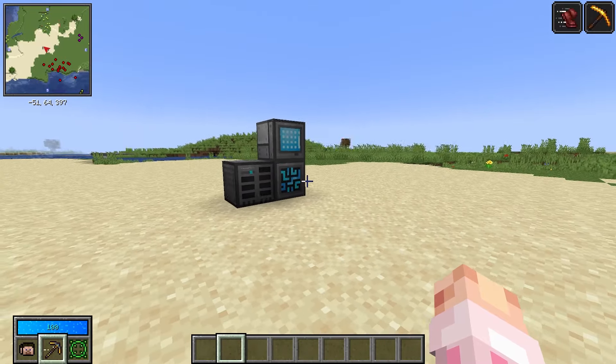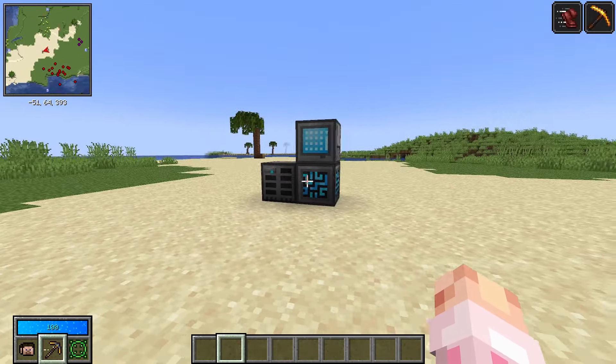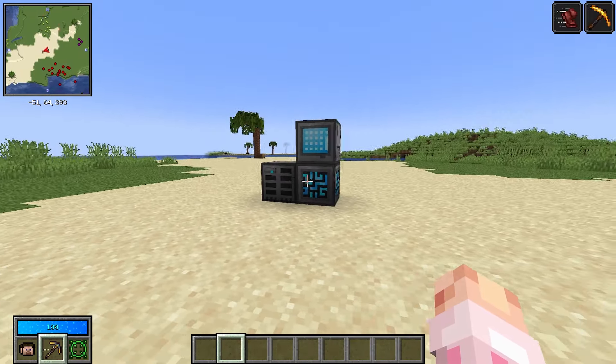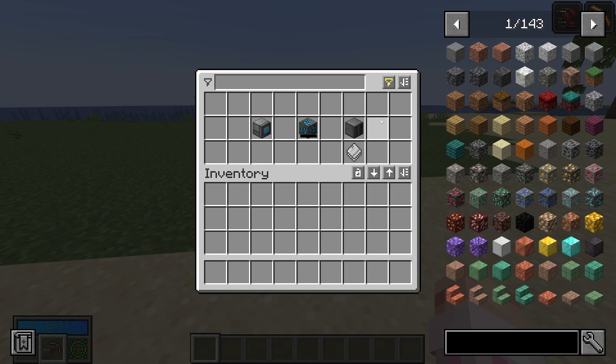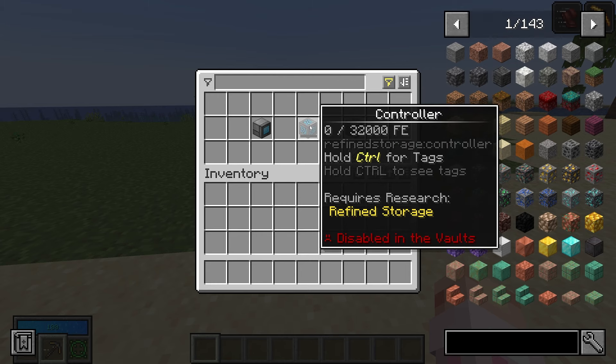Here is the most basic setup of a Refined Storage system. This right here can hold 1,000 to hundreds of thousands of items, and it's pretty much all you need. It consists of a grid, a controller, a disk drive, and a 1k storage disk.